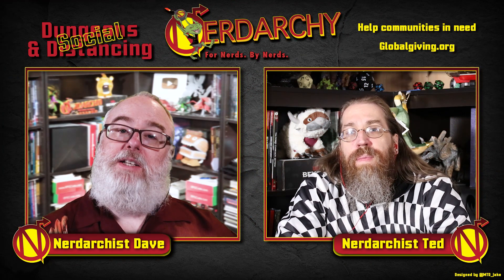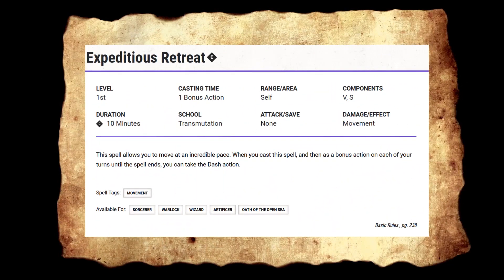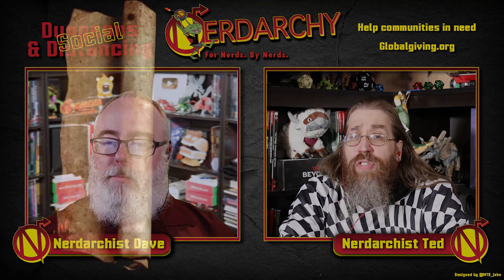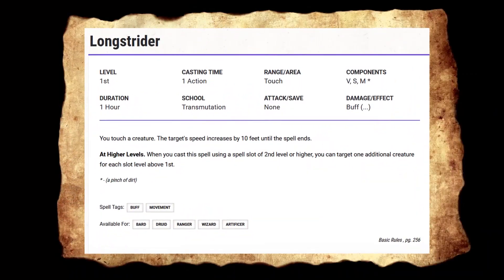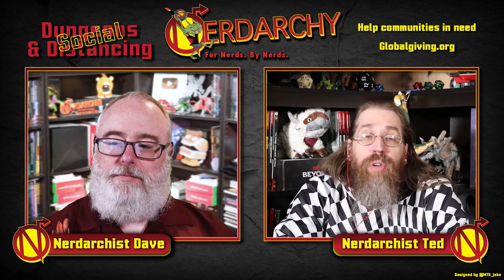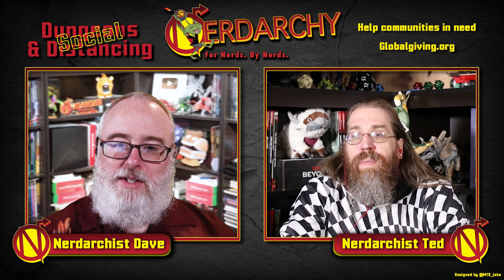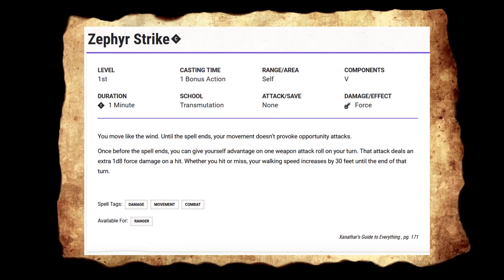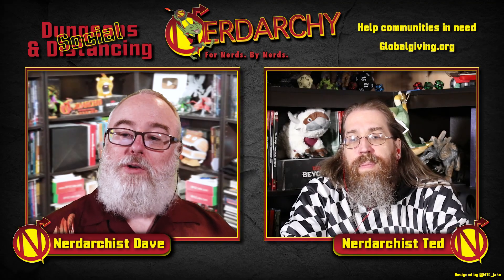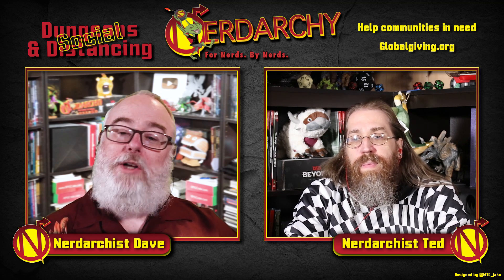Next up, four spells to add movement. First, Expeditious Retreat — pretty much everybody gets this one, and as a bonus action it allows you to use a dash. We've got Longstrider, a great one that adds a flat 10 to your movement speed with no concentration — available to Bard, Druid, Ranger, Warlock, and Artificer. Zephyr Strike is very specific — only the Ranger gets it. Part of it lets you do bonus damage, and when you do, you gain 30 feet of movement, though it's a one-and-done once you use that feature.